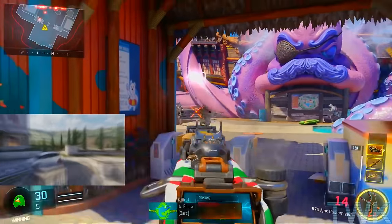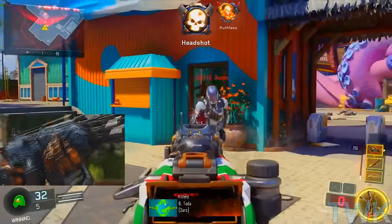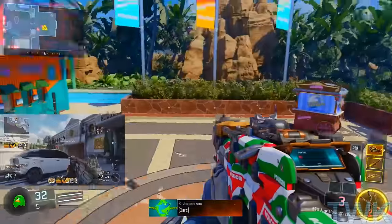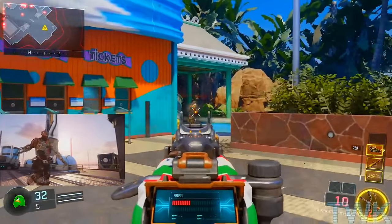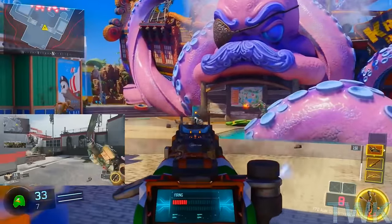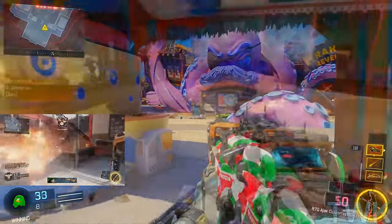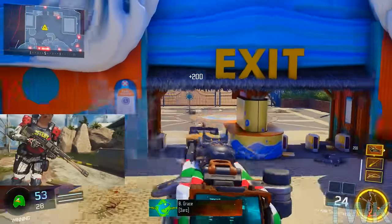Another weird thing about this weapon is it does not work with Scavenger. So there's no way if you run low on ammo to quickly run over and use Scavenger to try and get more ammo — you do have to go and hide and wait for your ammo to regenerate. That's why I say it's one of those real gimmicky type weapons, because this weapon isn't going to be best in all situations.